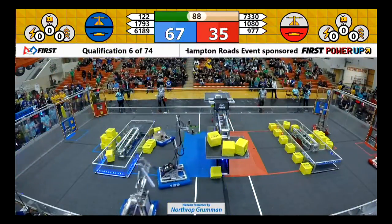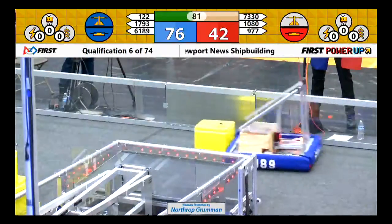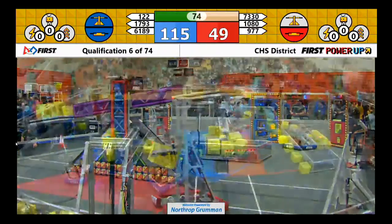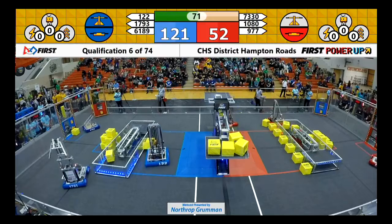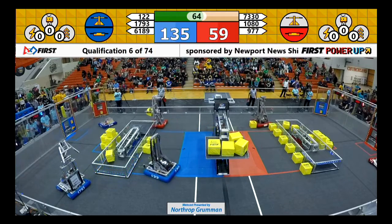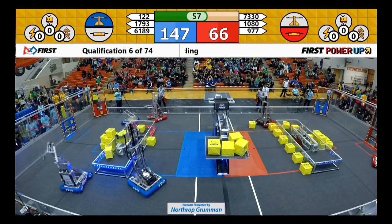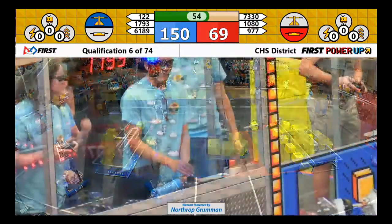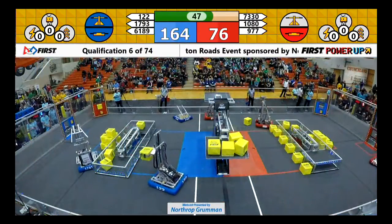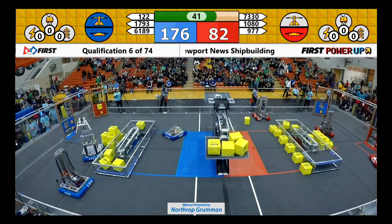977 with 9.77 points. Attempting the other side of the scale at 10.80. Complete ownership of their switch on the blue side. 122 keeps ownership of the scale. 6189 feeding through the exchange to feed their vault. 977 looking to take the other switch — in ownership of the red. 1793 won't let that happen. 7330 getting their bearings about them. Red Alliance working together and collaborating back on their side.